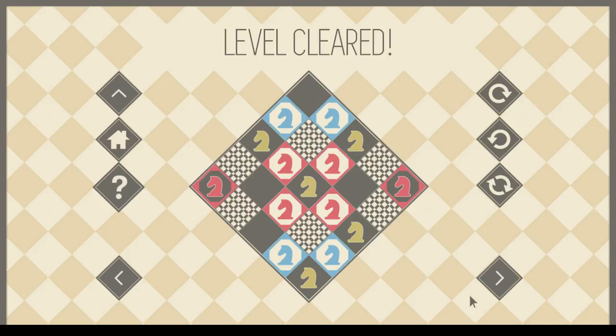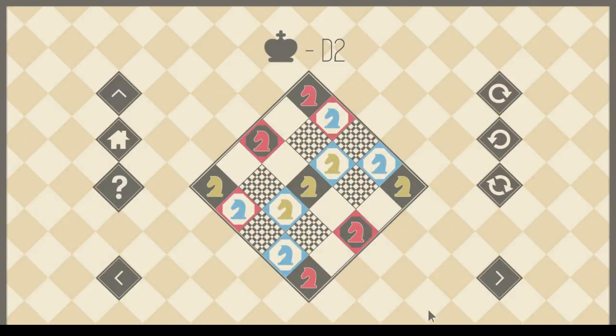Oh, there we go — level cleared! Nice. D2. Again, no knights in the corner ever get trapped here. Good gravy, this keeps getting more confusing. Although as it gets more confusing I get the sense that brute force becomes more and more effective with respect to any kind of planning strategy.